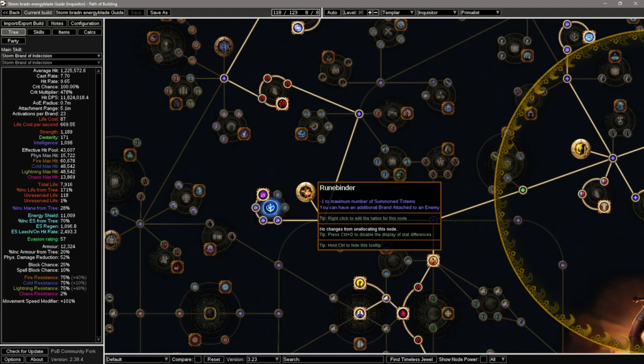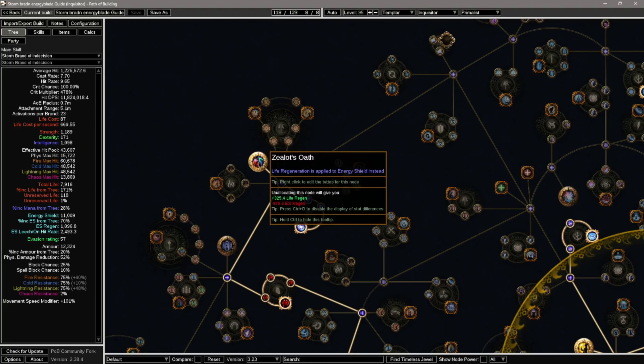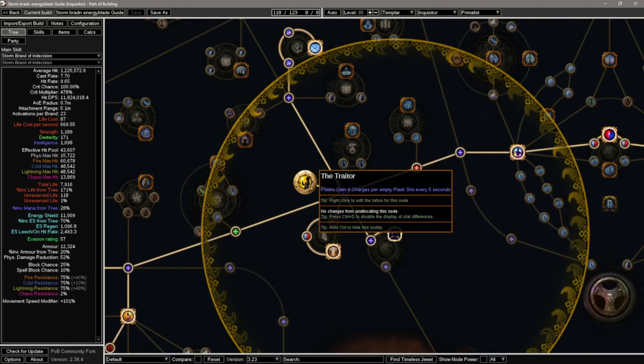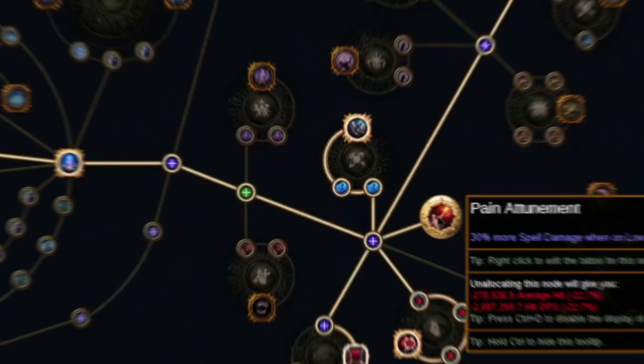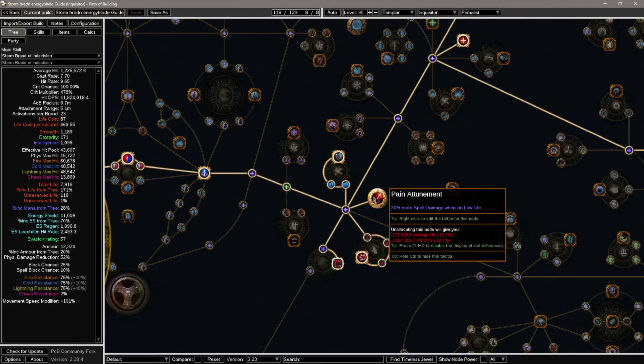Runebinder makes it so we can have two brands on the same enemy. Shield of Oath makes it so all life regeneration is now applied to energy shield instead. The Traitor makes flasks gain four charges per empty flask slot every five seconds, and that's from using the Brutal Restraint timeless jewel with Balbala on it. And lastly, Pain Attunement gives 30% more spell damage when we are on low life.